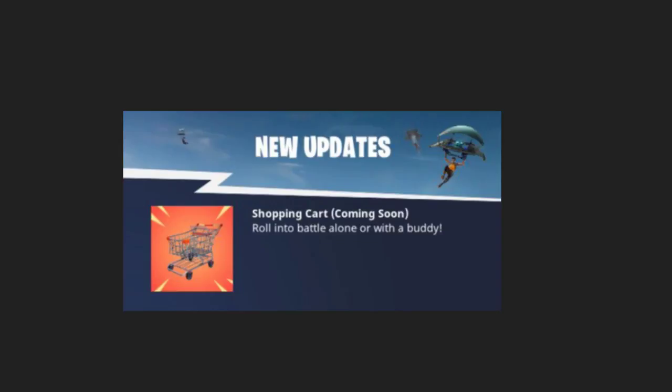It says shopping cart is coming soon — roll into battle alone or with a buddy. You'll probably be able to either push it, or maybe if the storm comes in you can drive them around. It'll be a little bit faster than walking. I'm very interested in how to use them because it says you can have up to two people. Maybe one person can get inside and shoot while the other is walking, so you can rush in with the cart while your friend shoots enemies.